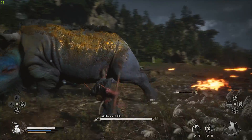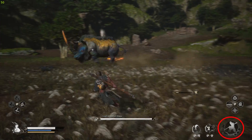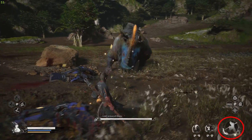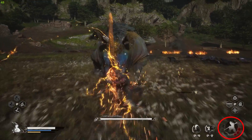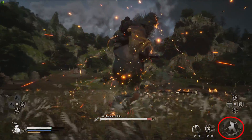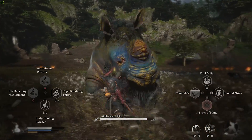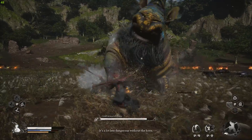The main trick for this fight is to hold down the heavy attack button until all three of these white focus circles are filled, and then unleashing your attack at his head — that will instantly take off his horn and knock him down. When doing so, it's a good time to use your clones because he takes more damage without his horn.